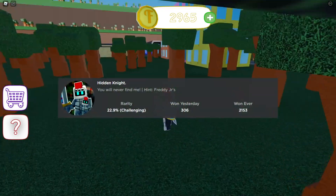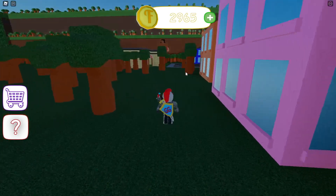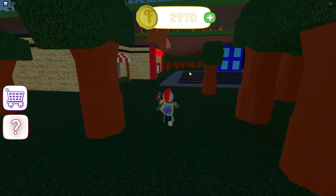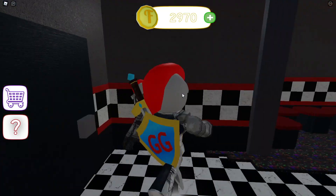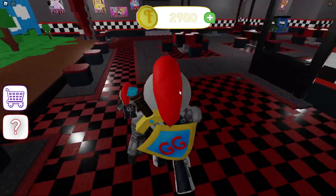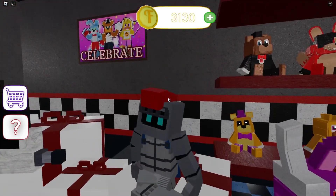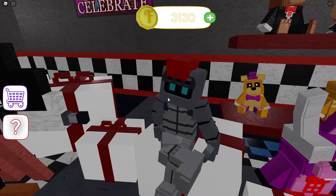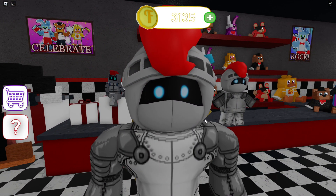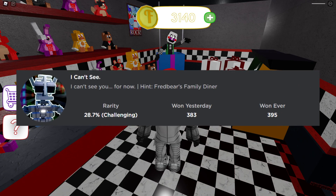The next badge is called 'Hidden Knight — You Will Never Find Me.' This badge is over in Freddy Jr's, so since we're right there anyway we'll just run over and go inside. When you're in Freddy Jr's, go straight back, turn right, then turn right again. All you have to do is run up and touch the knight action figure, which looks a little familiar — kind of looks like me almost.